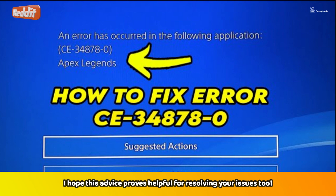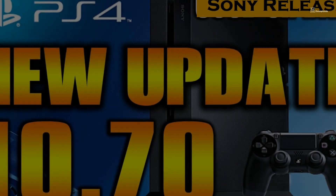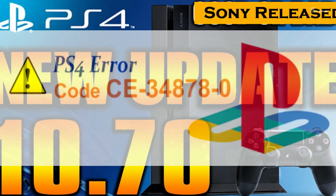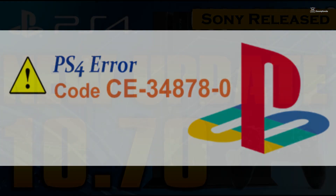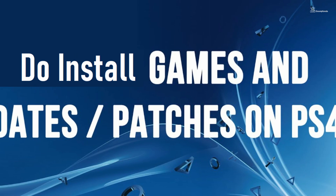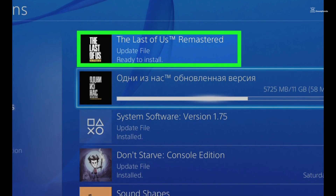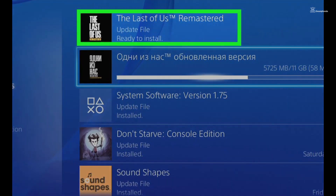If you want to try some general troubleshooting, first ensure that the PS4 system software is up to date. Sony often releases updates that address bugs and improve system stability, potentially fixing error code CE-34878-0. If the error persists, checking for game updates or patches is essential. Developers frequently release updates to fix bugs and compatibility issues that may trigger this error, so installing the latest game updates might resolve the problem.